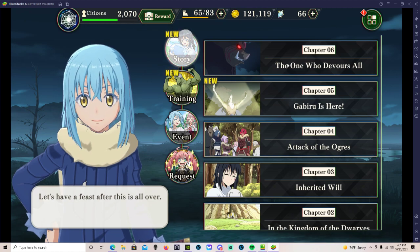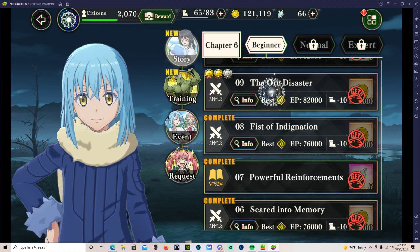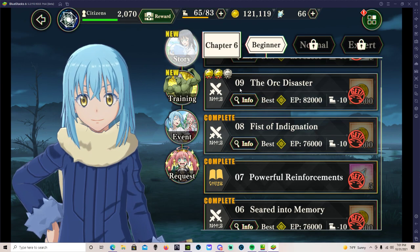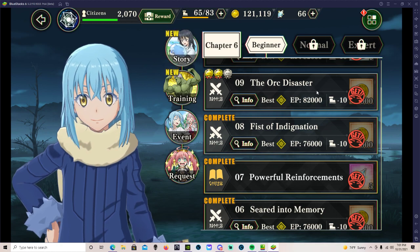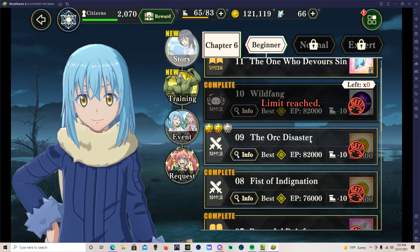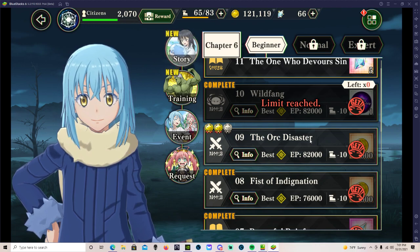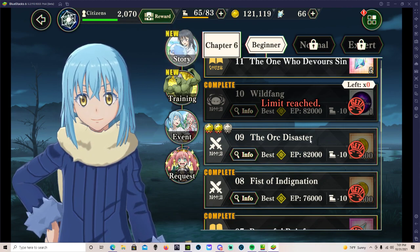Then I ran across a new problem when I was doing Chapter 6, 'The One Who Devours All' — specifically Part 9, the Orc of Disaster. When the Orc Lord would go and do an attack, like after two turns, no matter if I had the speed on auto or normal, when he goes and does his attack he'll freeze — freeze and crash every single time.